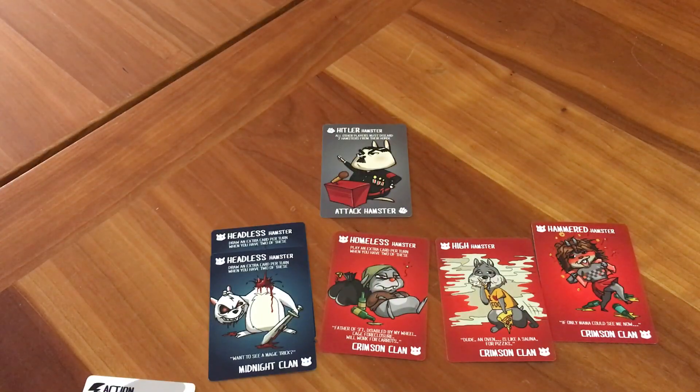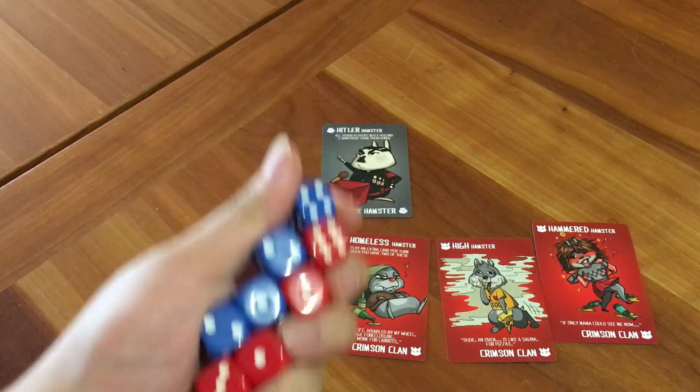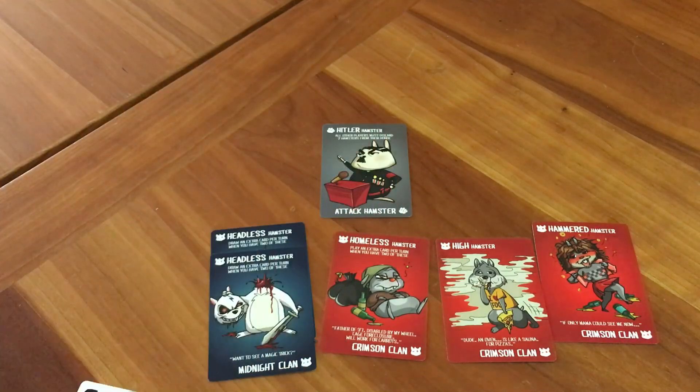After the first round of play and everyone's had a chance to place down some hamsters, you can do battling in step four. The winner of a battle is determined by rolling dice equal to the number of hamsters you put up for battle. Whoever rolls the highest single die wins the whole battle. If there's a tie, you roll one additional die each and the highest die wins until somebody wins. Whoever loses, all their hamsters go to the winner's horde.